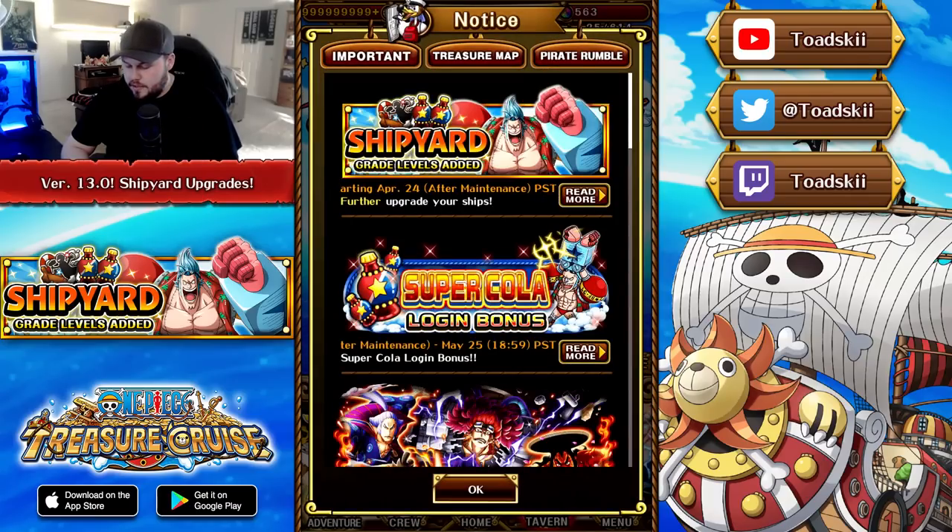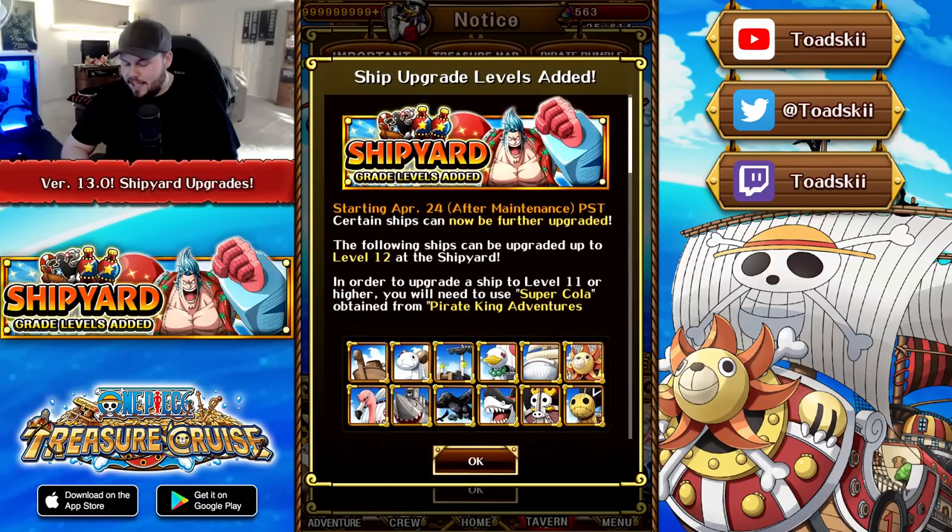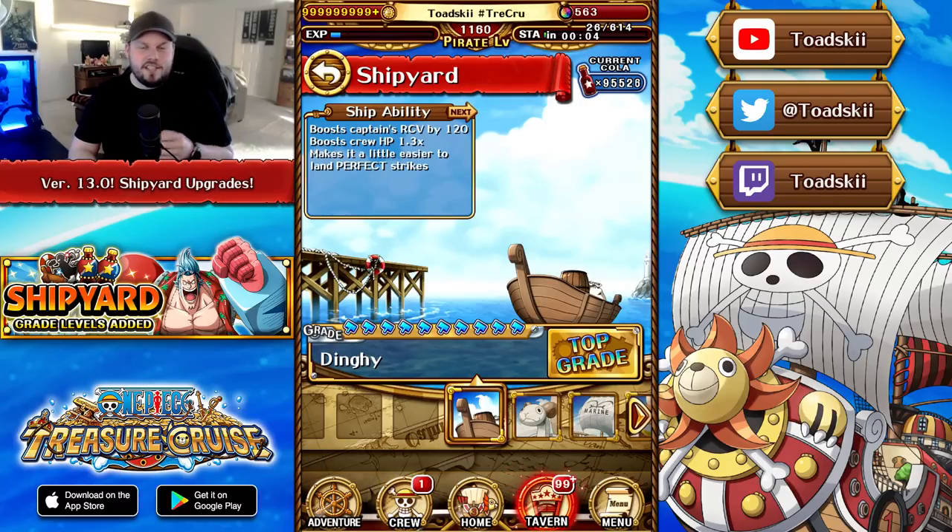Make sure you log in for five days to get your hands on this super cola. We don't know currently how much super cola is required to get a ship from 11 to 12 or from 10 to 11. What we have to talk about in today's video is a list of ships that are going to be receiving upgrades with their level 11 and 12 counterparts with version 13, and some of these upgrades are pretty crazy. In order to upgrade your ship to level 11 or higher you will need super cola obtained from Pirate King Adventures.